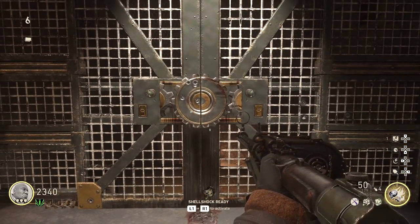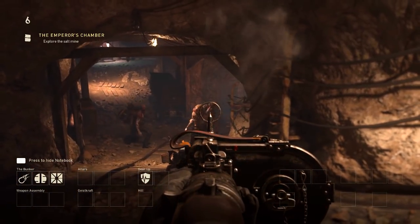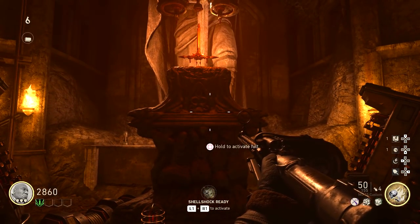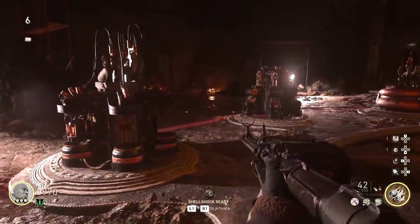Down in the salt mine you'll notice a giant altar in the middle of the room. Interact with it and a contraption starts functioning. You need to kill a certain amount of zombies in a giant red circle — the circle is really big so don't worry about it. Kill a bunch of zombies there and their souls will go into the contraption.